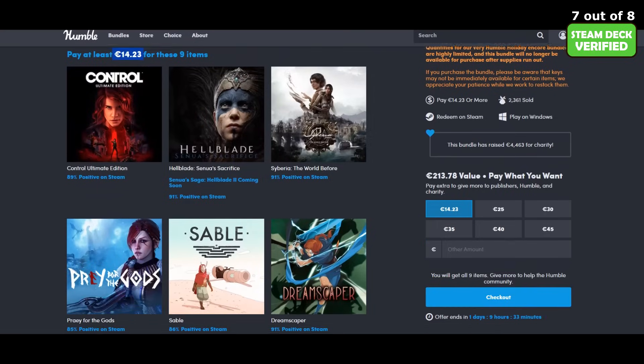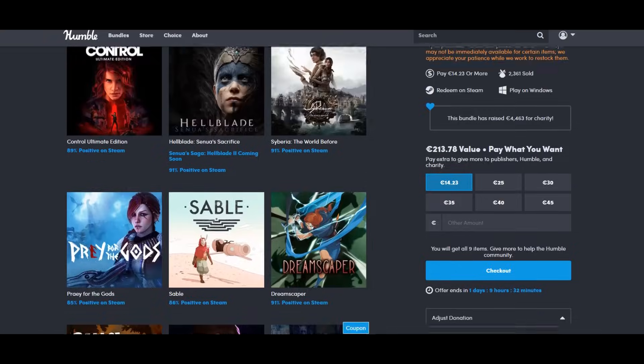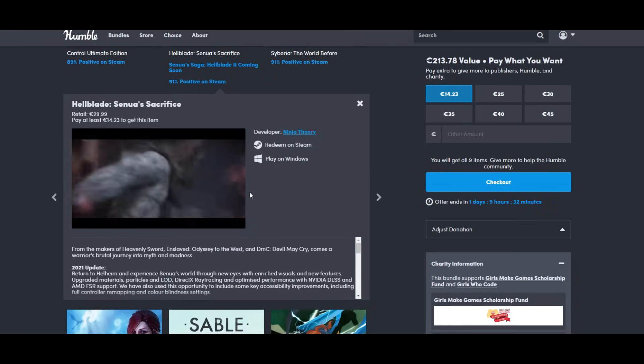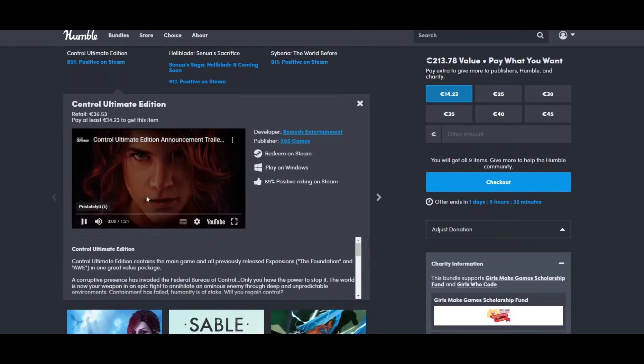Humble Bundle just dropped another amazing bundle — Hellblade, Dreamscaper, Control, Siberia and 4 more games for only 14 euros or about 15 dollars. That's less than 2 euros per game. That is undoubtedly one of the best bundles lately. Although be warned, it will expire tomorrow on Sunday, so be quick. You will find my affiliate link to the collection in the description below and also in the first pinned comment.